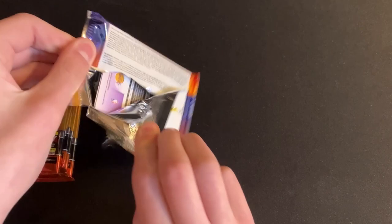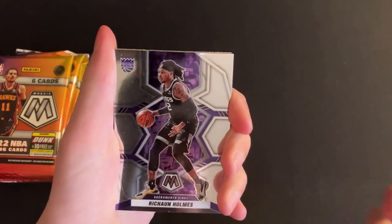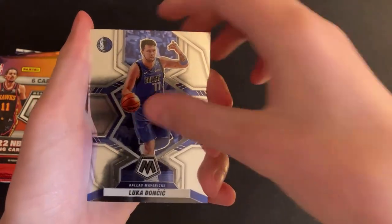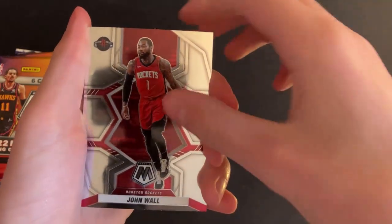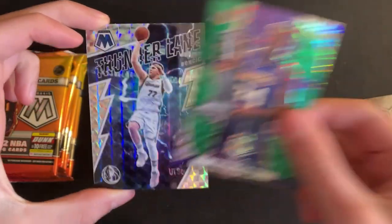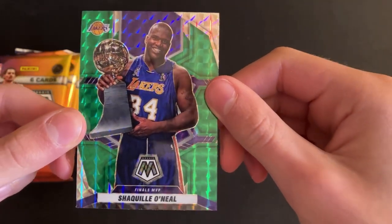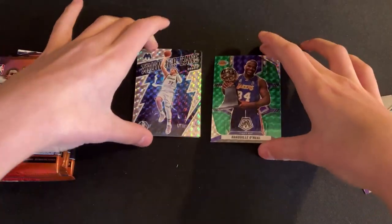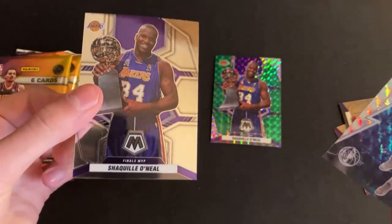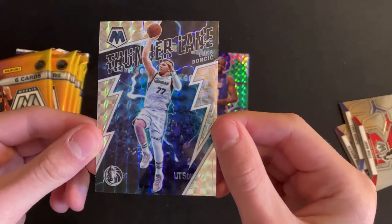I kind of like the new design for Mosaic — I've seen it for football and it's not bad. Starting off pack one with Deshaun Holmes, a nice Luka, and John Wall. Oh, that's cool — we got a Finals MVP Shaq! And a Thunderling Luka Doncic parallel. We also got the base Shaq Finals MVP, so those are two parallels already in pack number one.